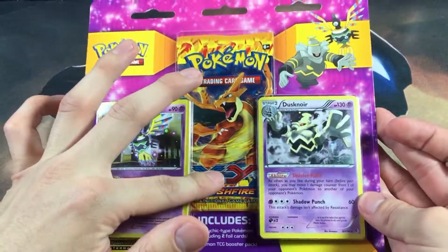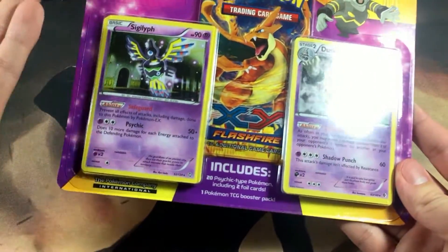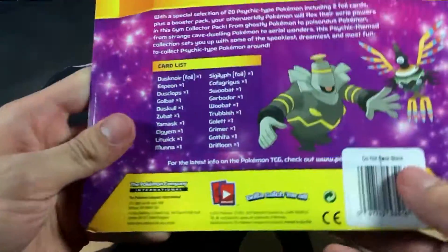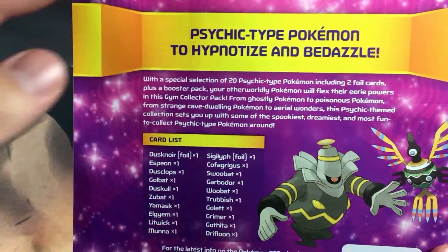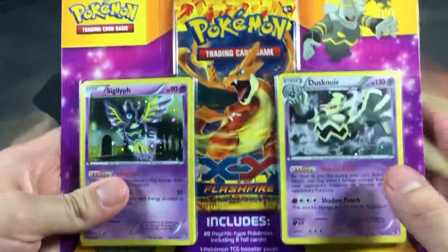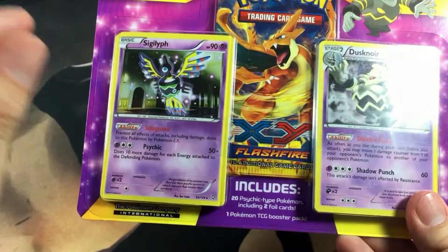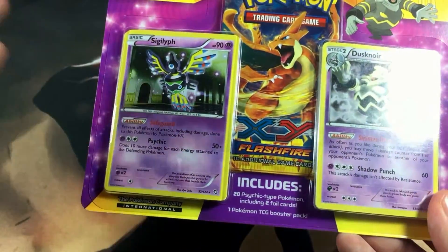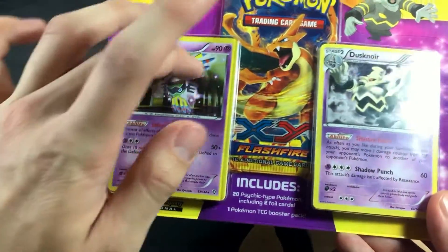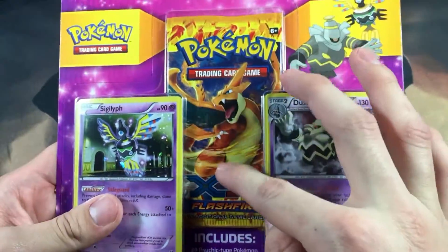This time we're going to be opening up this Flashfire X and Y little promo blister type thing — I don't even know what to call it. This is an official Pokemon product. Here's the back, just in case you guys want to read that. And this is the Psychic type edition, hence the Sigilith and the Dusknoir right here. This blister includes 20 Psychic type Pokemon cards, including two foil cards, which are the two that you see right here, and then one Flashfire Booster Pack.